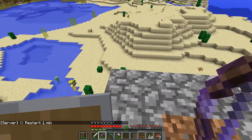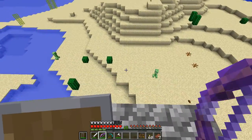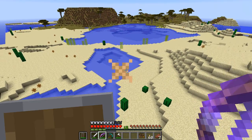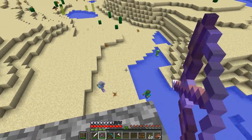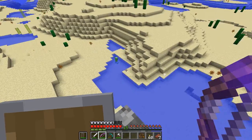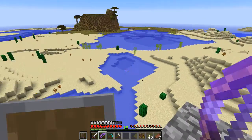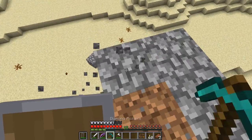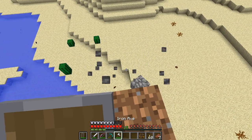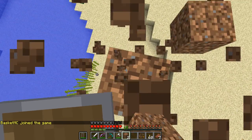The server's restarting in a minute - I'll let it restart and log out just before so all these bad guys disappear. I've got a Power V bow. Logged back in and everything's gone because I logged out just before the restart - everything despawned since there was nobody around. Basket has joined, and Mini Red just joined at the restart, and BasketMC who joined just before - a close friend of Scoti who works with him on video.